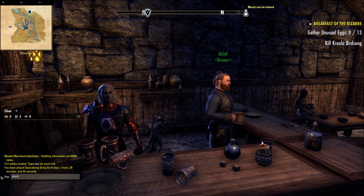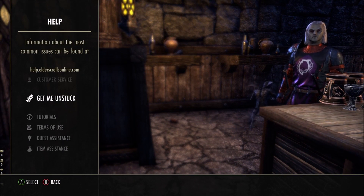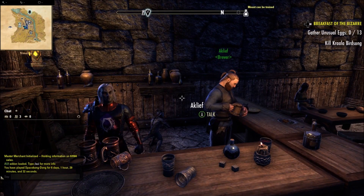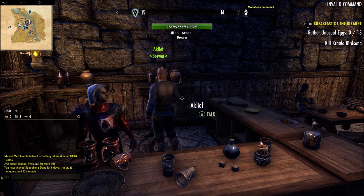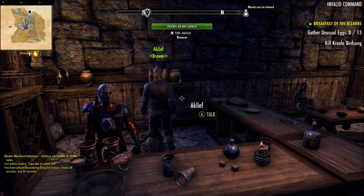The next one is /stuck, which brings up the help menu. You can get to it anyway through the normal menu, but just in case your menu isn't working due to some glitch, you can always use this to get yourself unstuck. I tried typing /getmeunstuck but that doesn't actually work — they should probably make one like that. Either that or I'm just typing it wrong, but I couldn't find it.